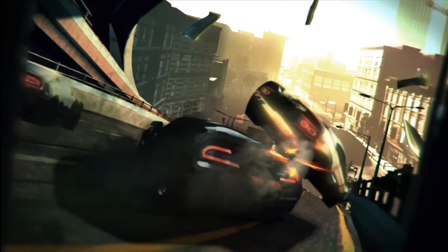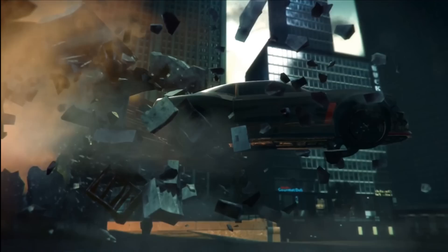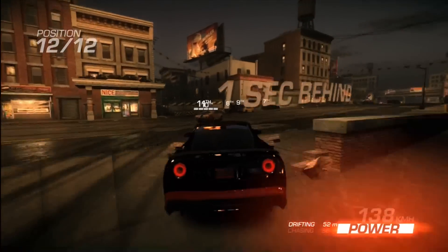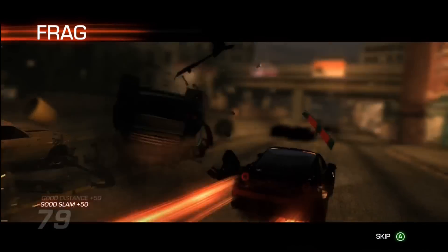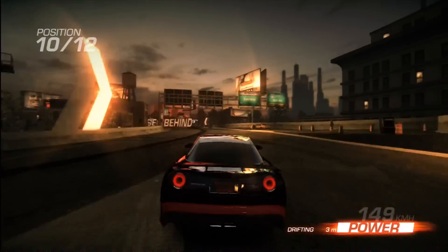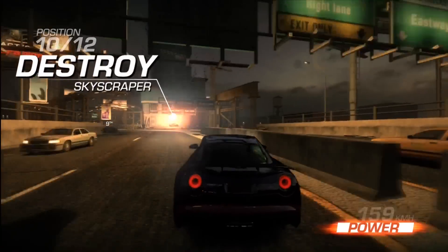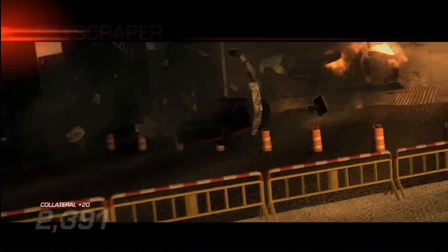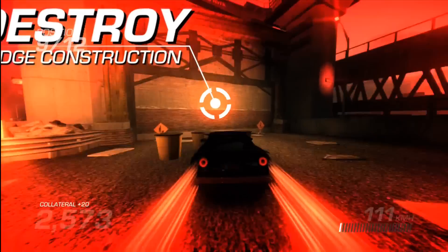Ridge Racer Unbounded takes the series in a different direction, focusing on pure destruction rather than over-the-top drifting. Made by the same guys that created the Flat Out series, you can see they've brought elements from that series to this, with destructible environments and less arcadey car control. The game is set in the fictional city of Shatter Bay, so all the tracks are very urban in design. Unbounded takes ideas from other racing games, such as the takedown system from Burnout, and is also quite similar to Split Second, which I talked about in a previous Hidden Gems video.